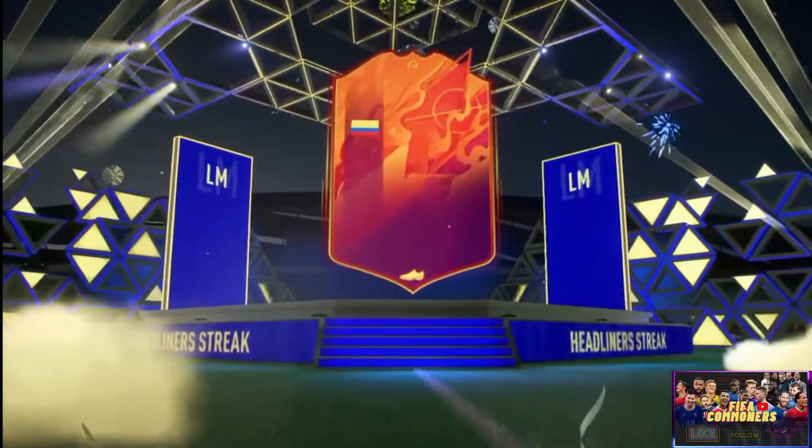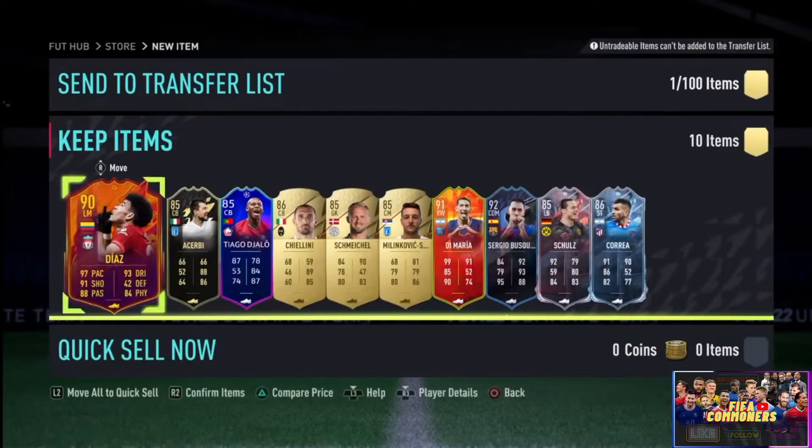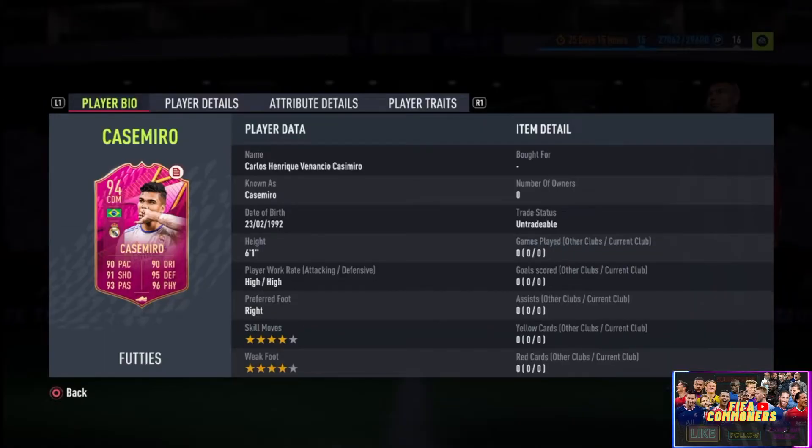Before we start this player review, we're going to open this 85-plus by 10 pack. As you can see on the screen, we got some very solid fodder — I was quite surprised. We get a Di Maria and a Sergio Biscuits, who goes super cheap on the market right now, but still a very decent 85-plus by 10.